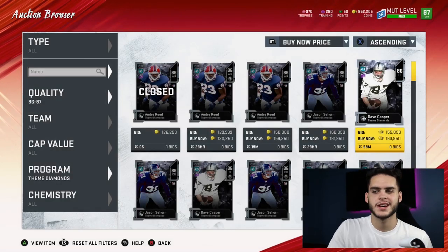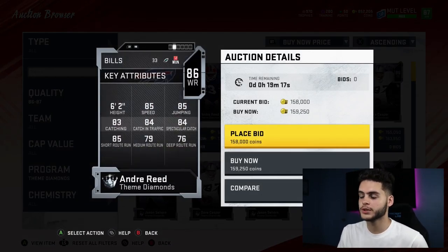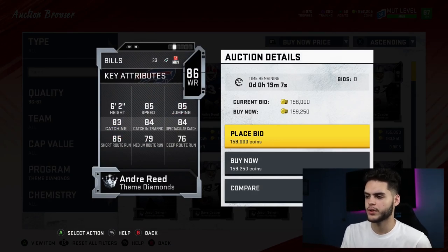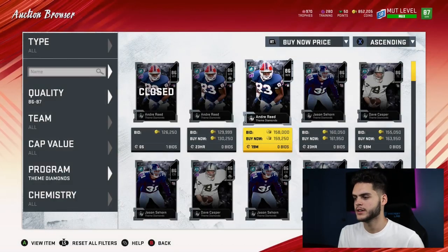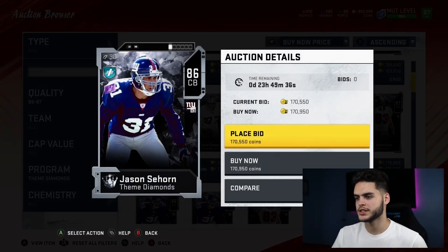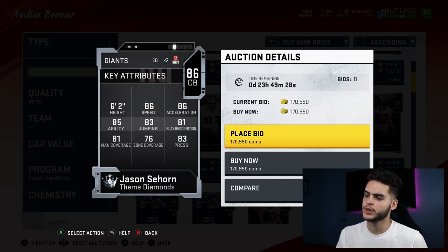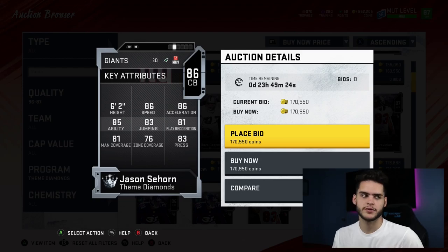Rank 30 is Andre Reed — awesome legend typically, but he can't route run here really that well. He's more of a slot guy, maybe a short-route slot guy, but he's gonna be overpriced for that. He's decently fast but can't really route run. Rank 29 is Jason Sehorn of the Giants. He's only ranked above Surtain because he's slightly faster and has slightly better press, but again low zone and low man. He could be a nickel corner if you want to blitz him in, but that's about it.